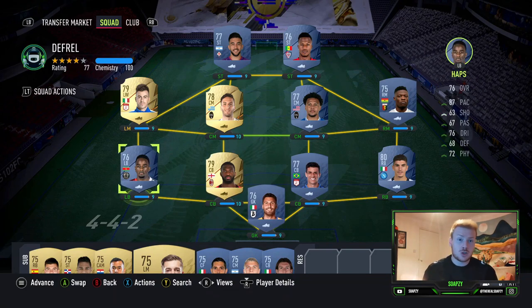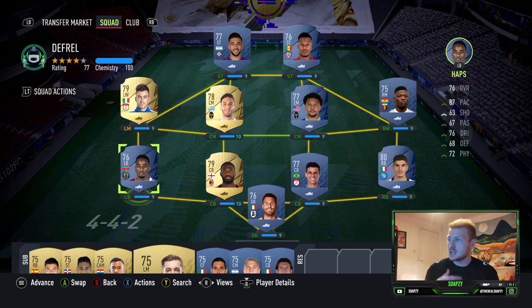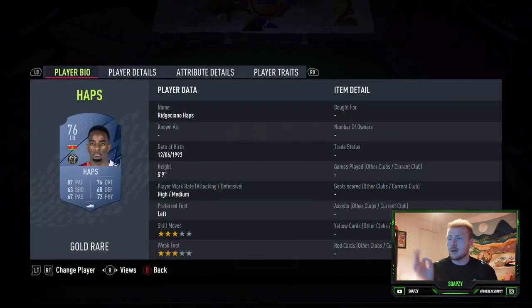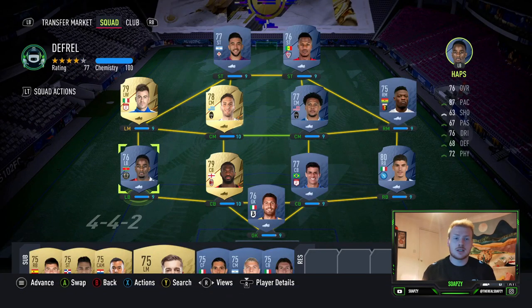At left back, we've gone for Haps, who's just a solid left back. I believe he used to be in the French League or the Eredivisie, but he is a solid player and just great all around — high pace, good defending, good dribbling, good physicals as well.